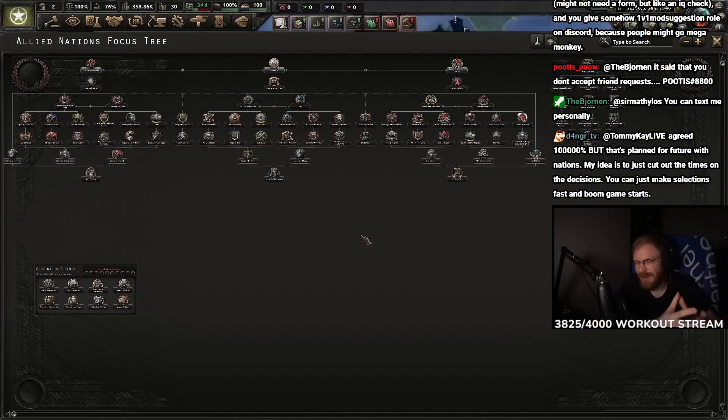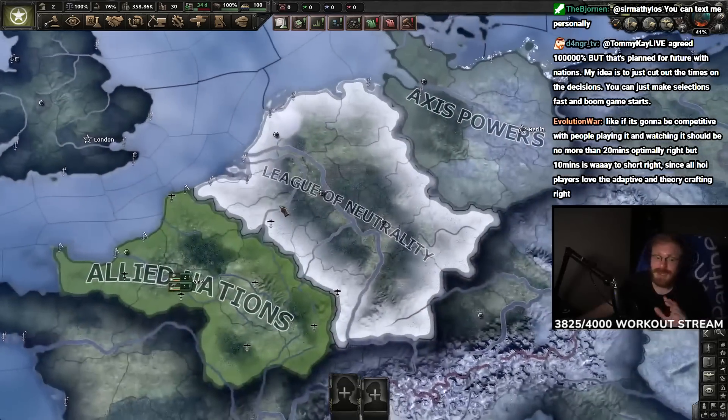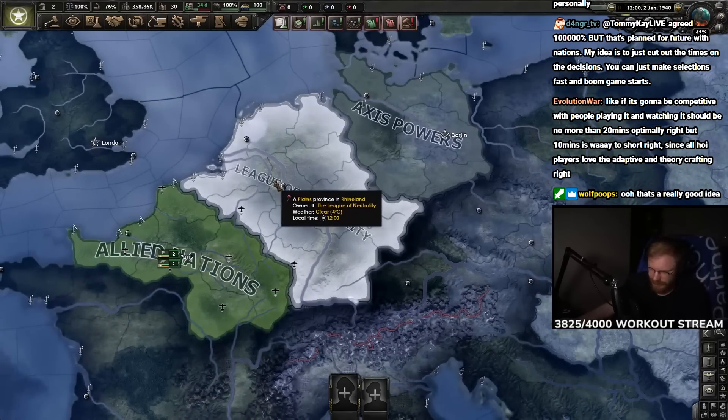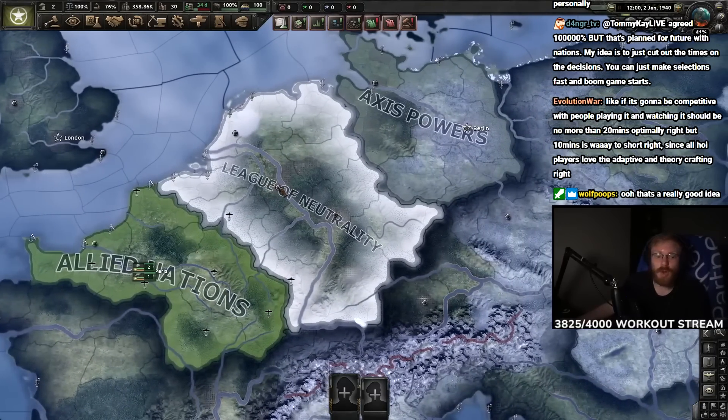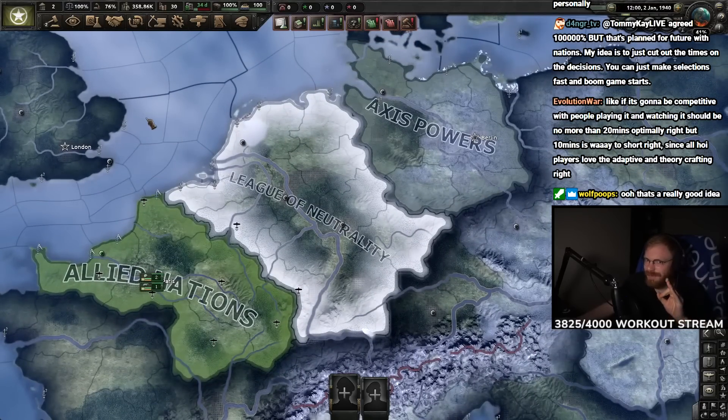Even though I want the map to be really equal - the most equal HoI game of all time - giving players choices of what kind of focus to go down makes a lot of sense. My idea is to cut the timers on decisions so you can make selections fast and the game starts quickly. You go into the game, the game starts almost instantly, and you have one month of positioning your troops to make it really fast.